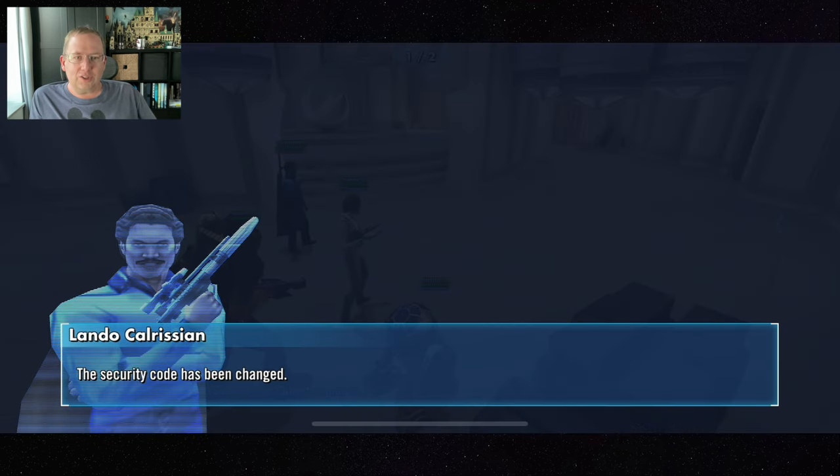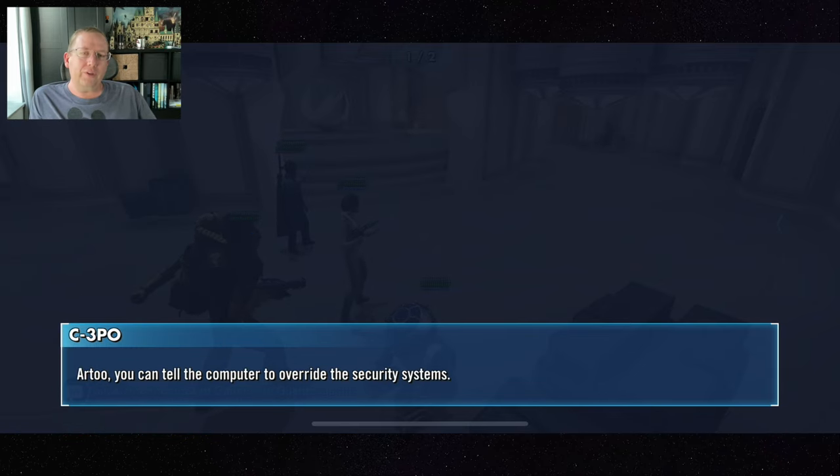So the more offense you put on Rollo, the stronger Chupio gets and the stronger the whole team gets. And once again we just walked right through Boba Fett.